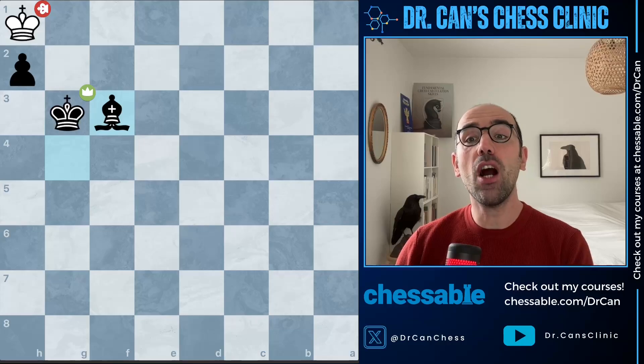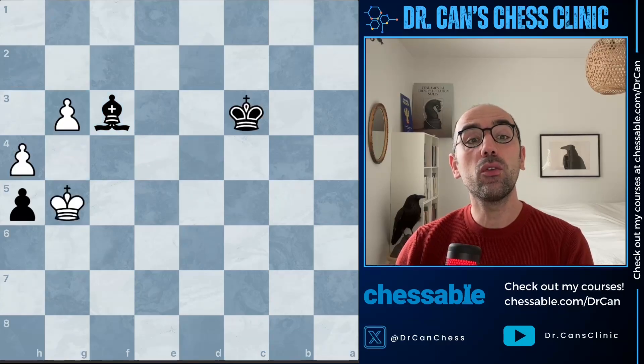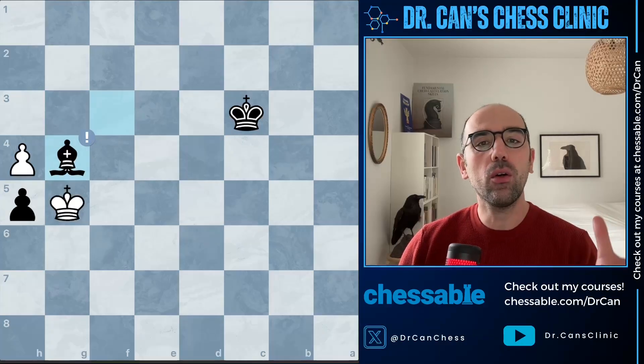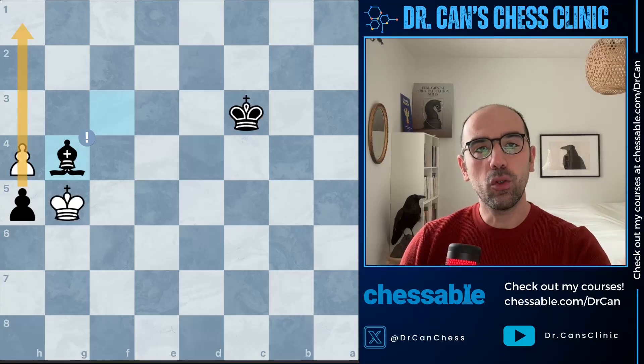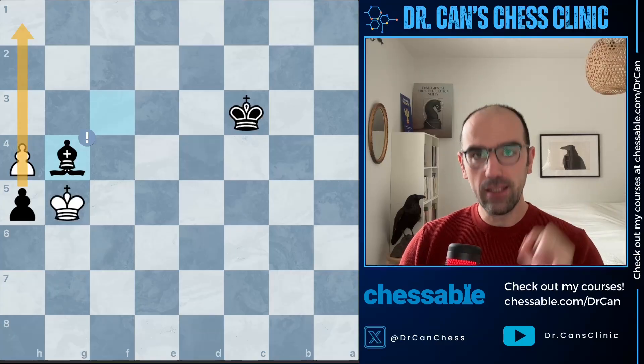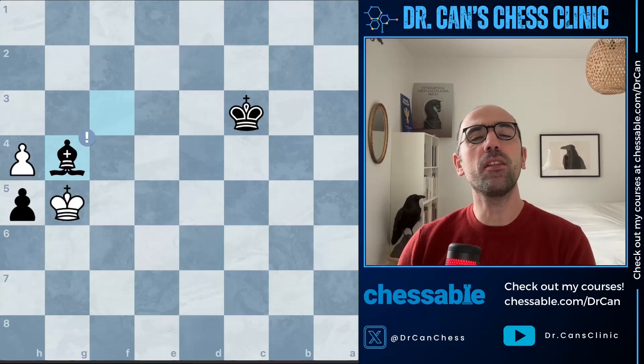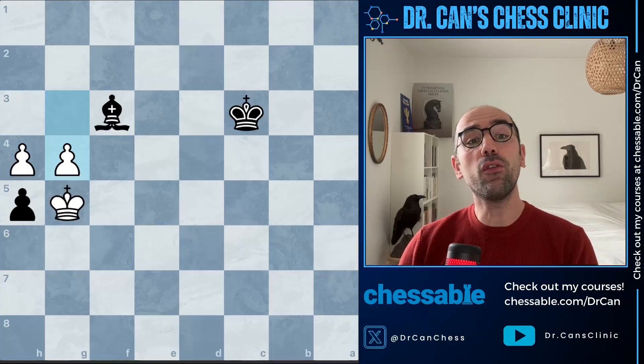This is the first chunk already visible to a strong player's eye from this position. Bxg4 — no calculation. We are winning because eventually we will collect the pawn and our bishop is the right bishop in this position.